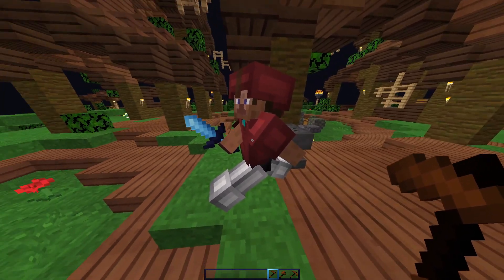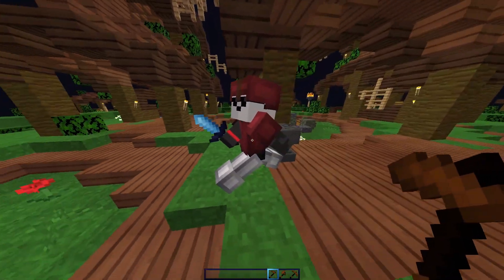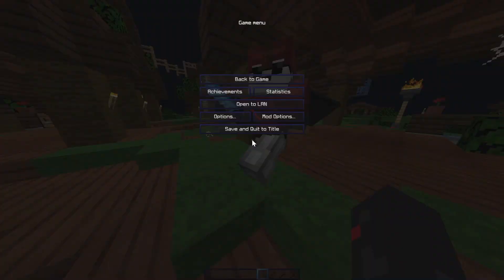Once you've got it all set up, right-click again, go to Texture, click it once, and type in whatever your username is — it'll put on your skin. Then right-click again and go to Cape. You can click Select Texture and pick whatever cape you want.